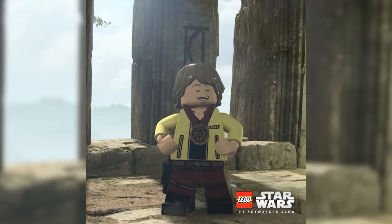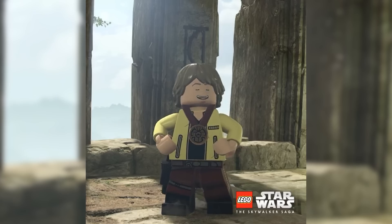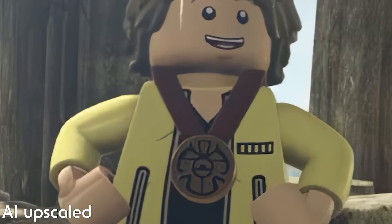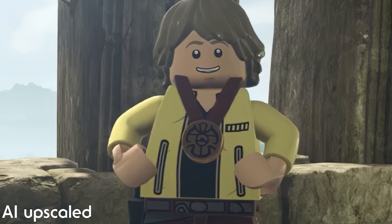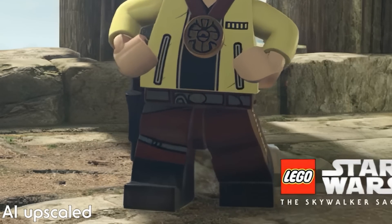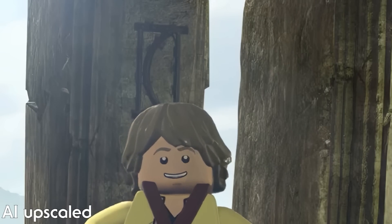Another shot of Yavin 4 is included — this time it's from the ceremony at the end of A New Hope. It's Luke in his ceremony outfit with his medal, and that is not actually on the texture; it's an actual model, which is really cool to see. What stands out to me the most though is the incredible modelling work on the rocks of both Ach-To and Yavin 4. The detail on these rocks is insane for a LEGO game.